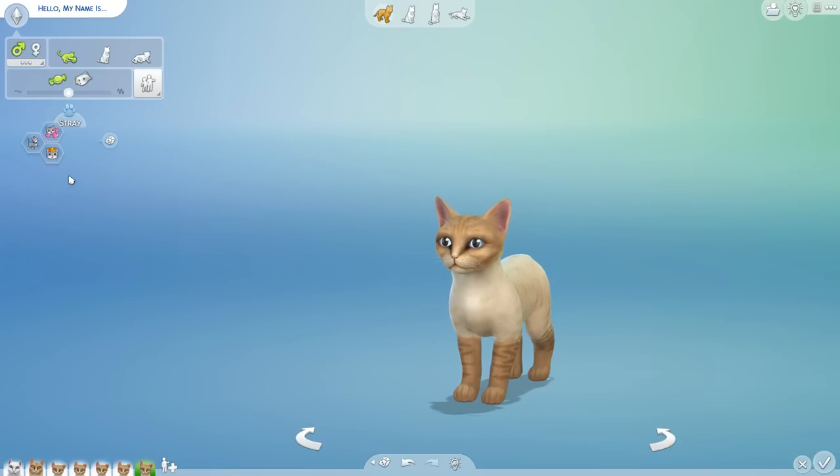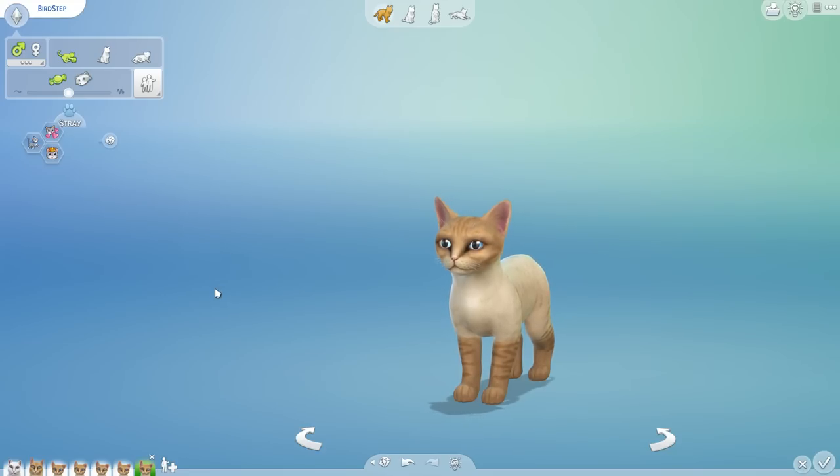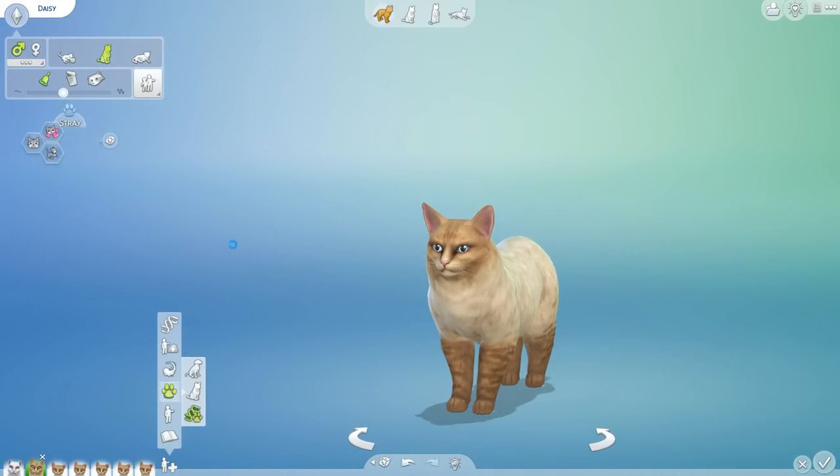We're ending up with everybody looking like Daisy this time. And this time we have a little boy who is an affectionate free spirit who is quite spoiled. His name is actually Bird Step — I love that name! Affectionate and spoiled, huh? I think he is an overly friendly, kind of unintentionally flirtatious cat who maybe has a whole bunch of the queens and females bringing him food because he's just super affectionate, a free spirit who says really nice things and is fun to hang around. He's actually a cat that some of the females kind of fight over, but he doesn't really notice — it kind of goes over his head, so he's spoiled by proxy of them trying to win his affection.